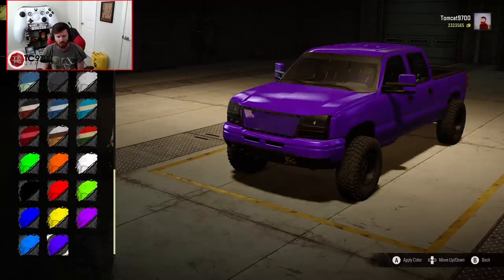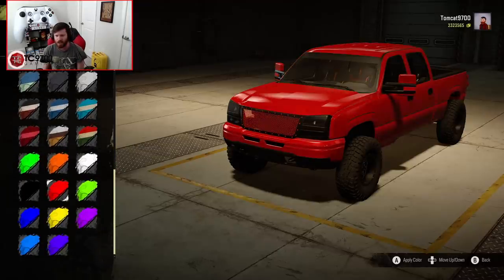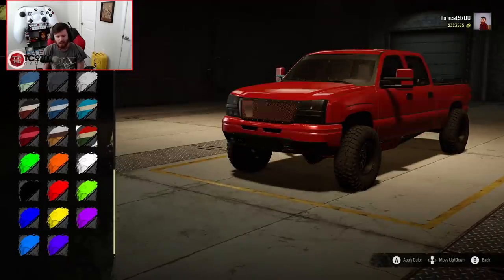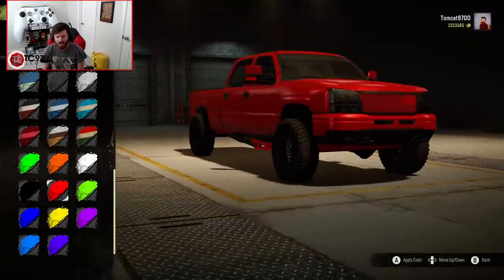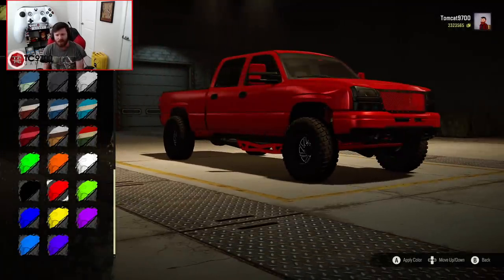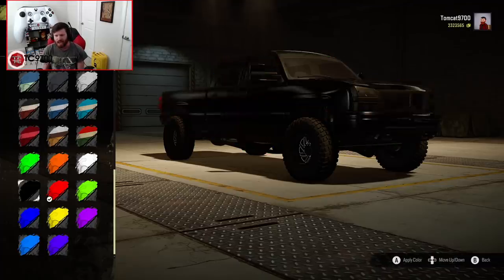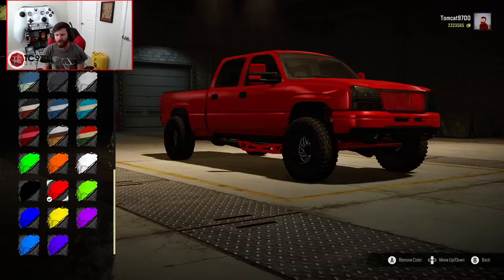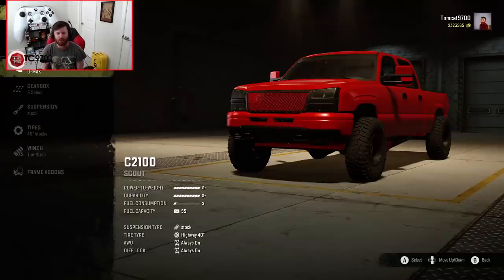This truck also has some special colors towards the bottom that are a little bit brighter than the others. I'm personally partial to the bright red, the bright green, and the lighter blue. The purple is also really nice, and so is the deep blue. Ironically, I haven't really used this truck in bright red much — I normally either paint it bright blue, deep blue, or sometimes green.